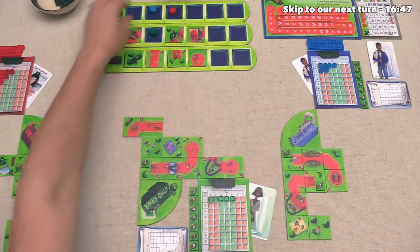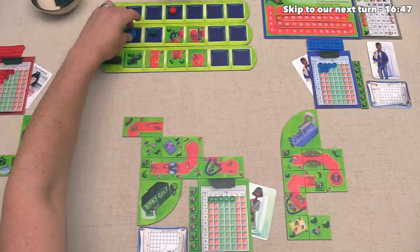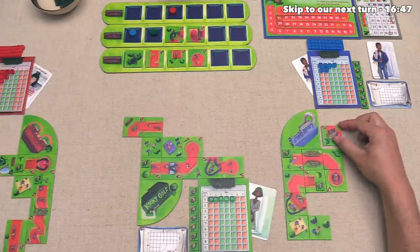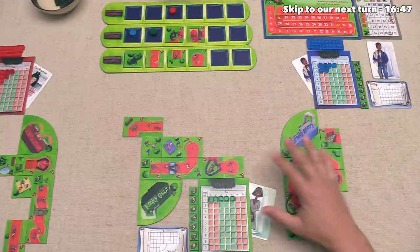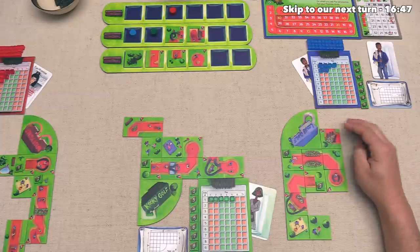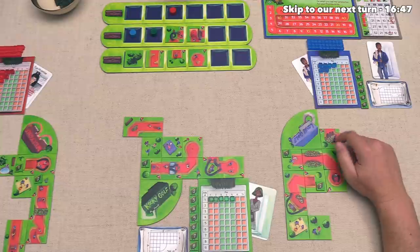Next up, the blue player can go, and they're going to head right to the front to pick up this tile here. Now, they want to put it over there, so it appears they are already thinking about maybe their ninth hole and trying to work back over there. This does have three pipes on it, which is worth six satisfaction at the end of the game, which is pretty darn good.